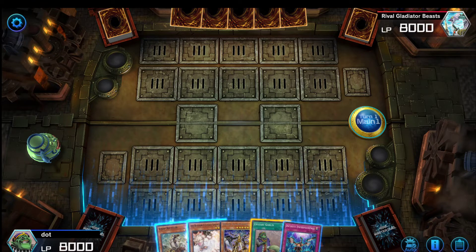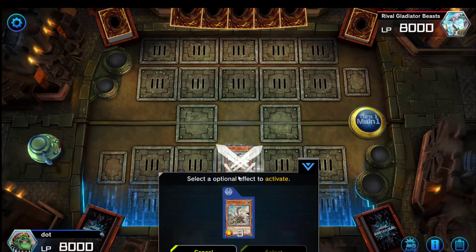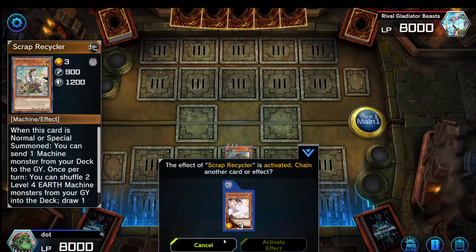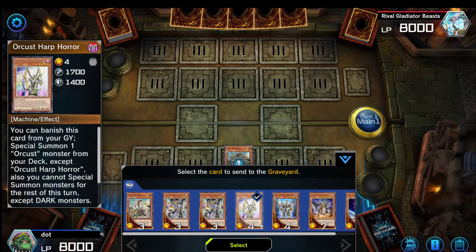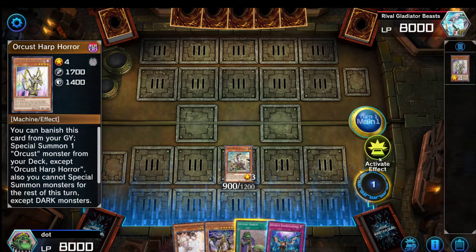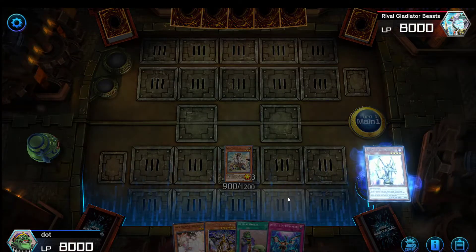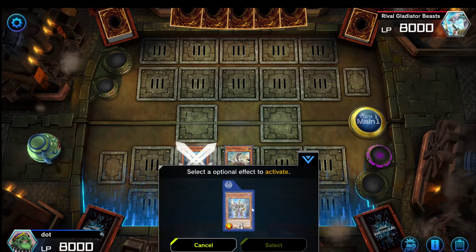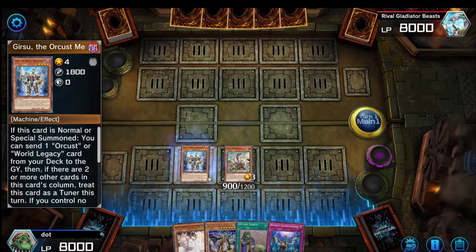Alright, let's get on to it. To start off, we just normal summon our graveyard dumper — in this case it's Scrap Recycler. Use the effect to send Harp. We want to turn our toggle off. Use Harp's effect to summon Gear Sue. Gear Sue is now going to dump Orcas Nightmare for us.